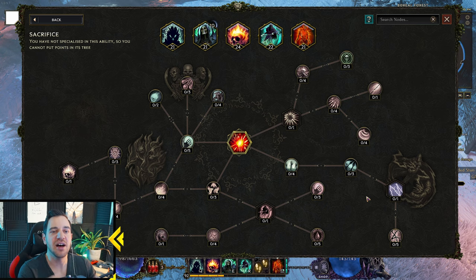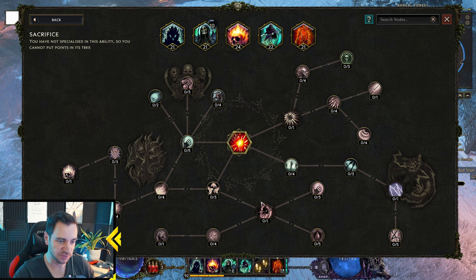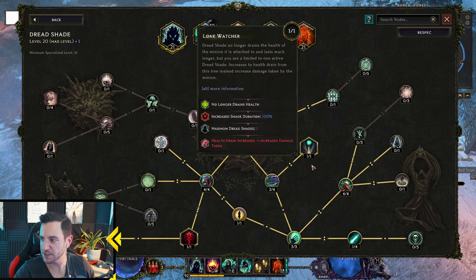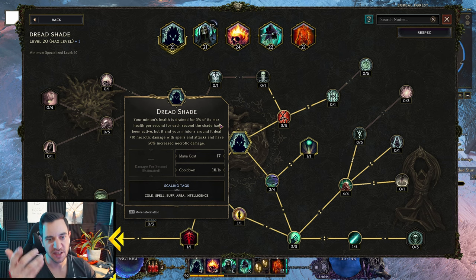There are unlimited possibilities for builds in this game for your characters. I will show you all the details on how to do this, what to focus on, and we'll go into great detail. This is what makes this game so great — all skills have different passive trees. Each skill only goes to level 20, or 22 and more if you have items. The main key thing is this gives you a lot of replayability, and you can give your insane overpowered items to a level 1 character so you can just shred through the campaign.